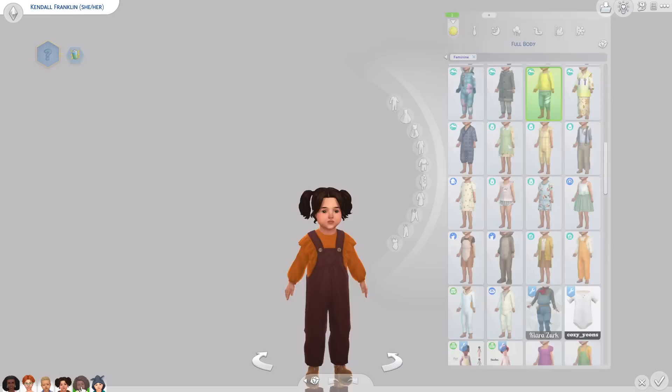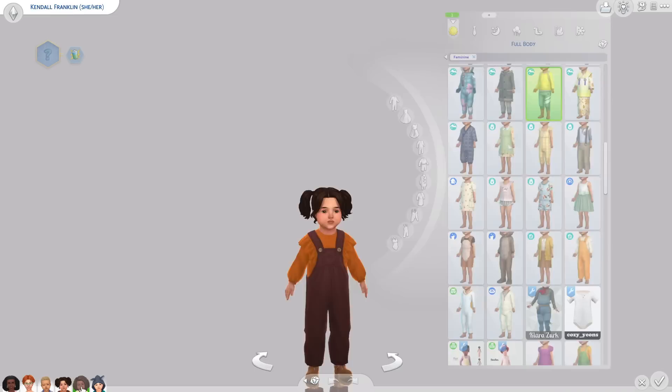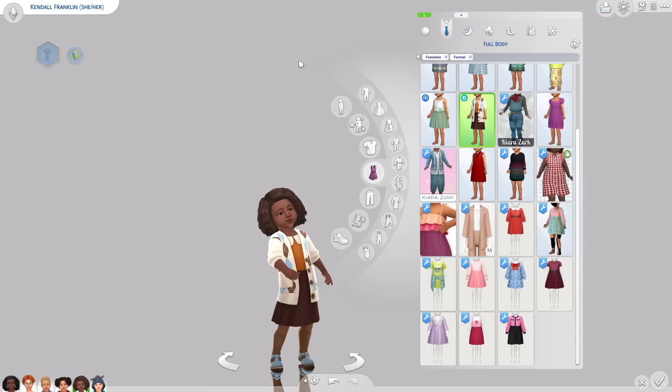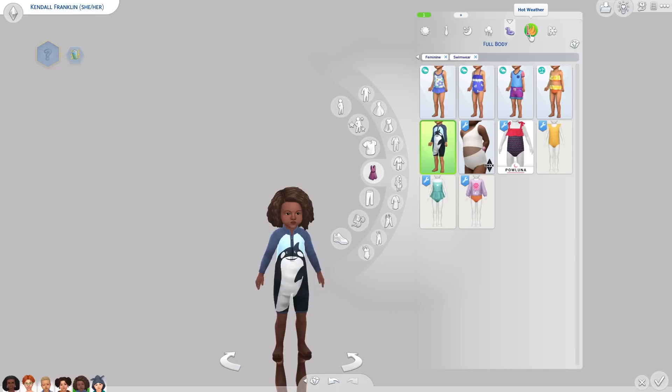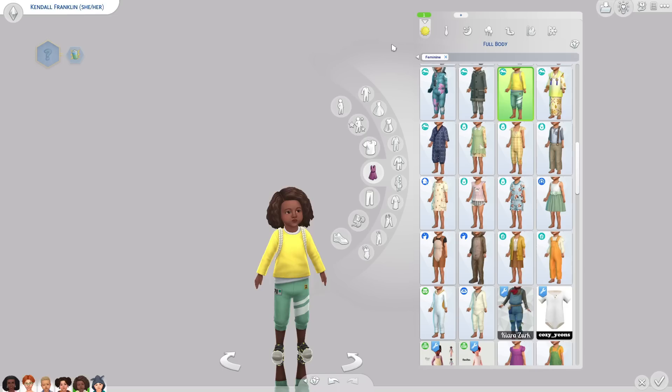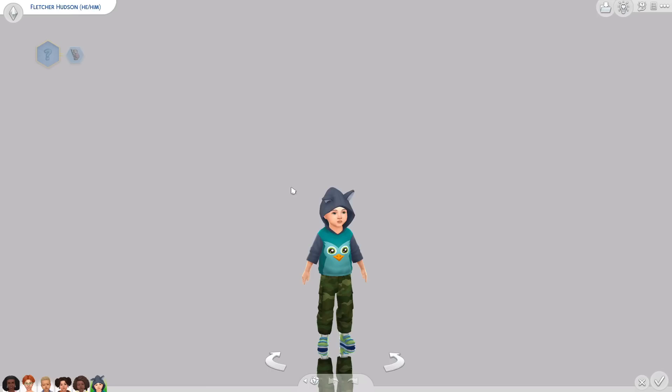Then I have Kendall Franklin, who is wild, and I love it. I dressed her in this little Snowy Escape outfit — she looks like she's ready to go on an adventure. In the class, Kendall is the one to dive headfirst into going outside for any type of experiment or adventure. She'll try and climb the jungle gym even though she's not ready yet and her legs are too short — she is just adventurous and wild and ready to go.